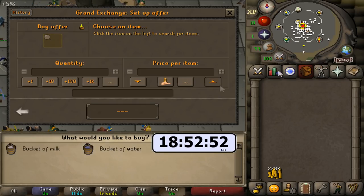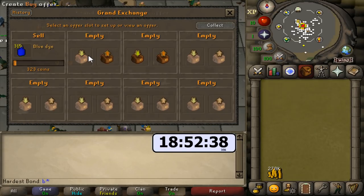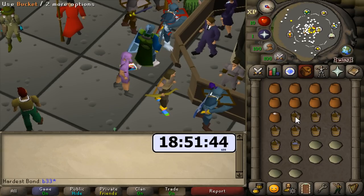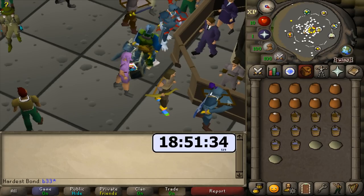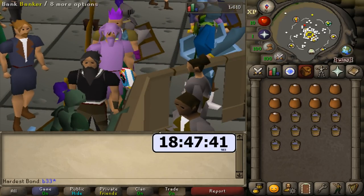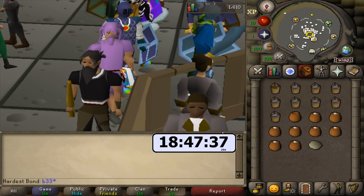We're going to be making pizza bases with a bucket of water and a pot of flour. This method is actually really great. By using a bucket of water and a pot of flour, you get a pizza base which sells for around 129 coins — and you also keep the bucket and the pot, so the margin increases. It's actually 48 GP per pizza base that you make. You can only make nine per inventory because the bucket and pot don't get consumed, but they're made really quickly. I'm going to optimize my bank layout to get through the most pizza bases per hour.